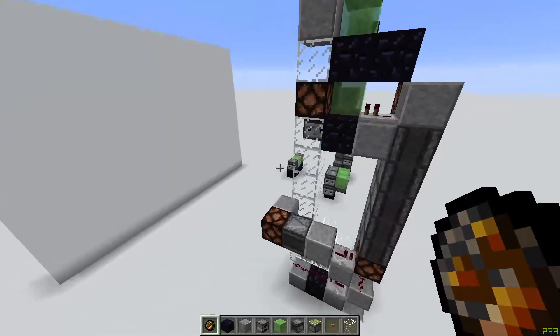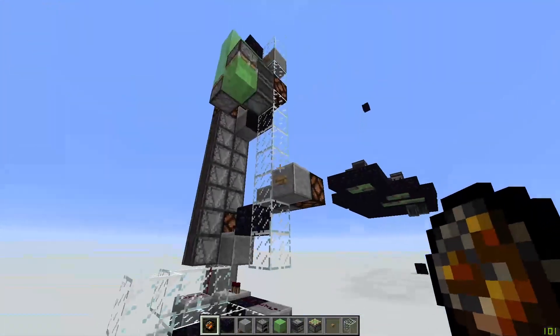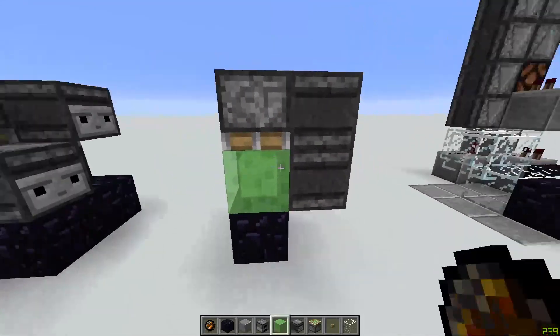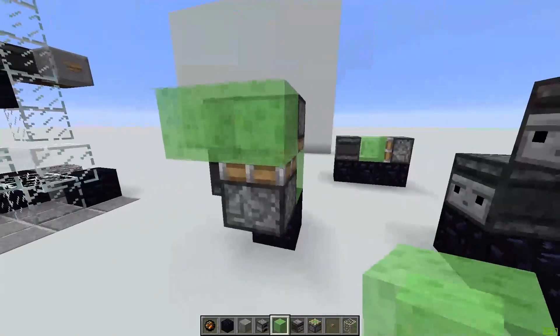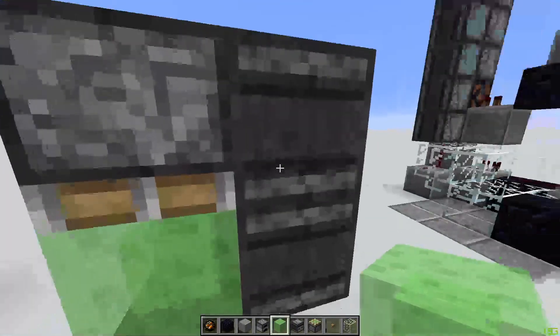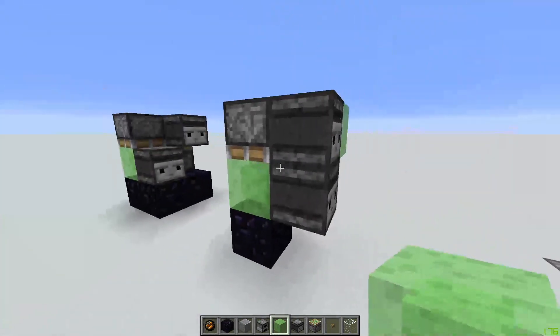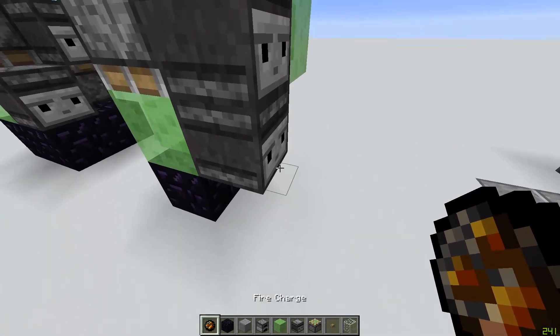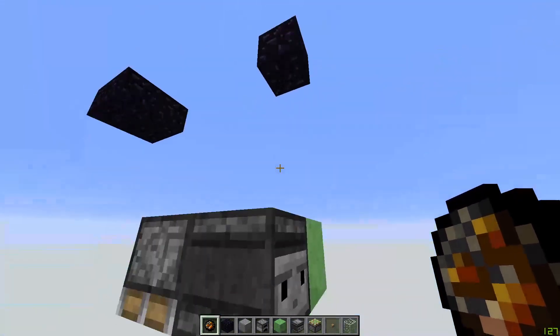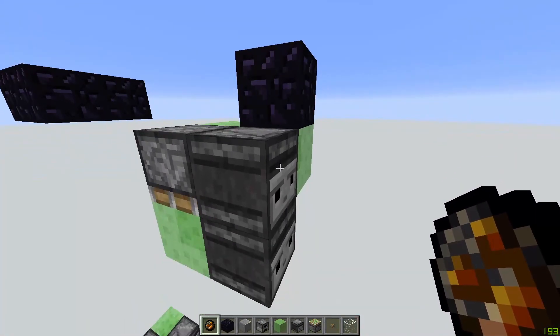So that's great and all, but what about vertical? So this is my vertical design. It's pretty easy to build just by looking at it. This is the first side, this is the second side. So I have two observers — this is to go up, and this is to go down.